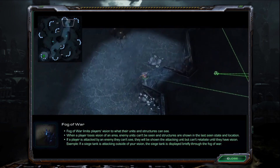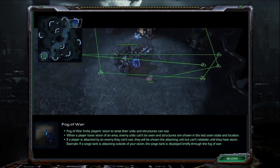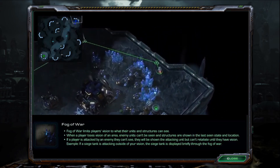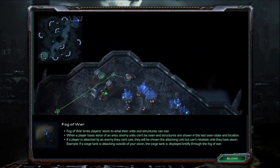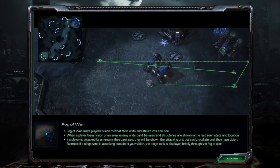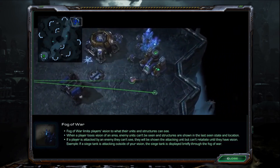If a player is attacked by an enemy that can't be seen, they will be shown the attacking unit, but they can't retaliate until they have vision. If a siege tank is attacking outside of your vision, the siege tank is displayed briefly through the fog of war.